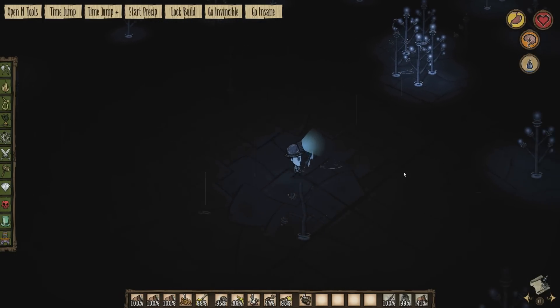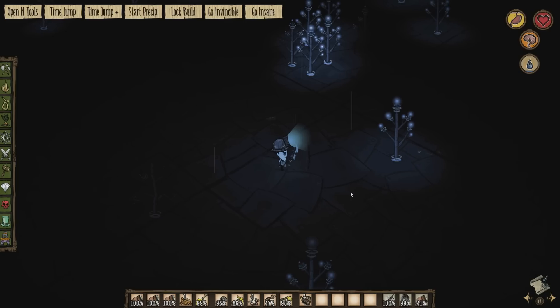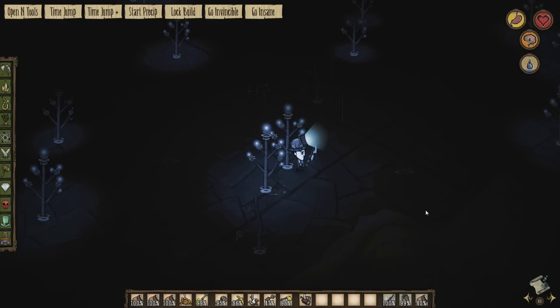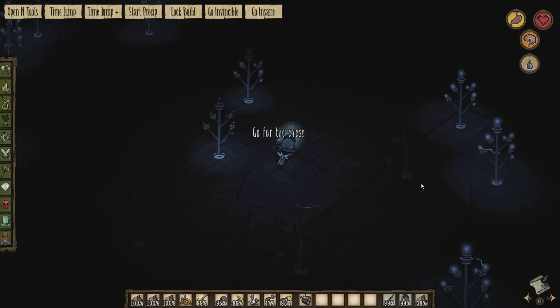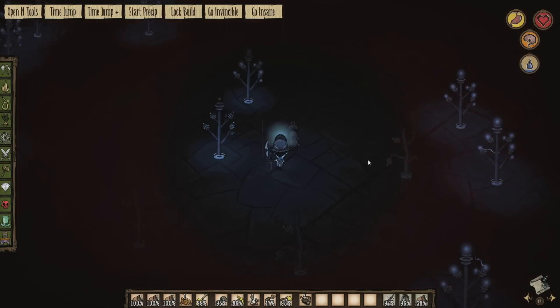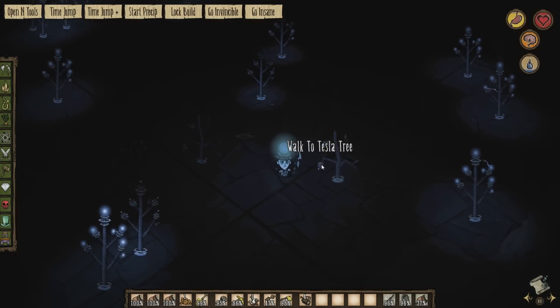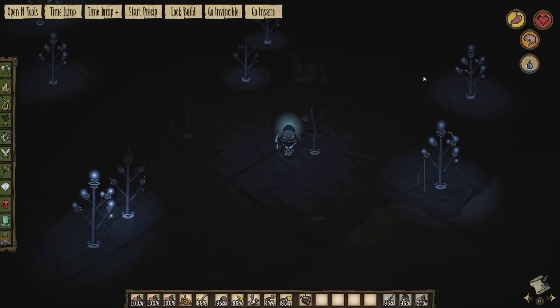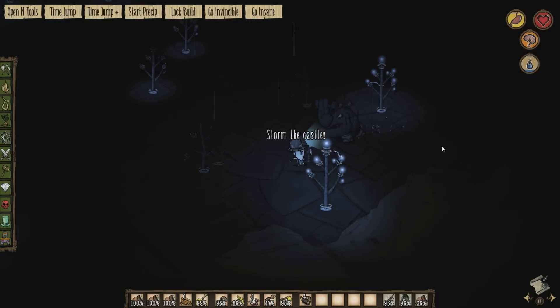I'm going to equip the sword because I think it can electrocute things as well. I just need to find something to fight. I can hear a knight somewhere - there he is. I think we should zap him. We didn't zap him - we just murdered him. There are these things down here - Clockwork Rook. It looks like they may have come from here, this is the same material, so it's part of the biome.